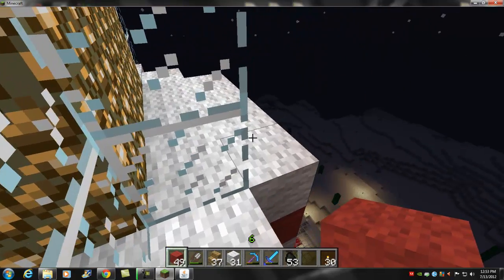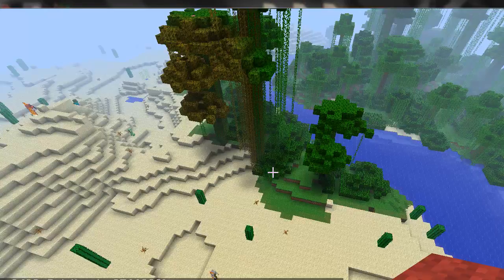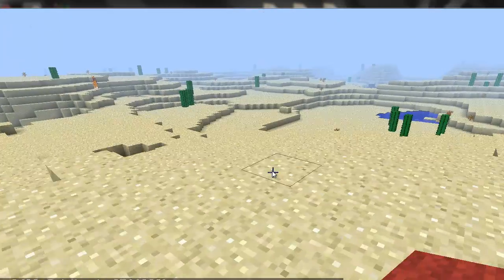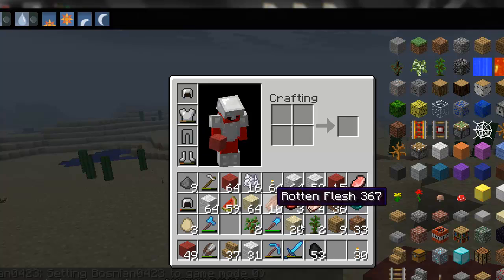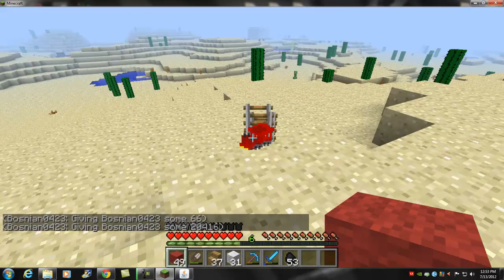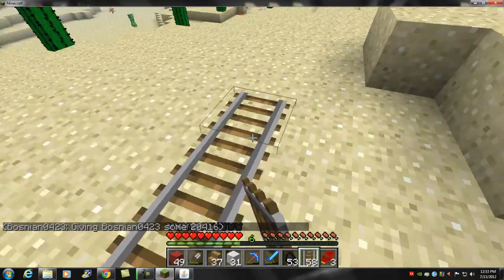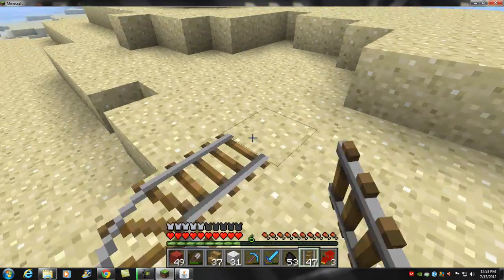I'm going to create a creative mode so I don't get killed. Let's make it daytime and set the area to private. Now let's get a real track and a steamboat — it's right here and it'll actually work. Also, you guys need to have the mod installed on your client too.